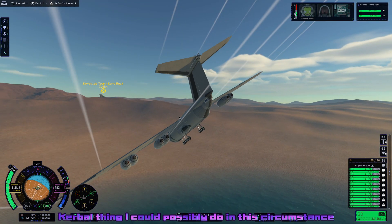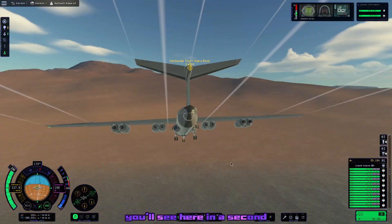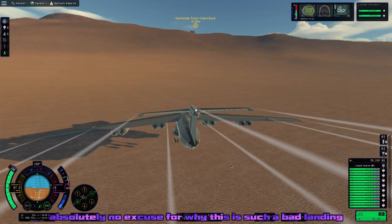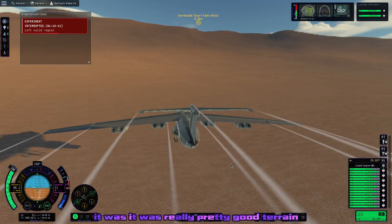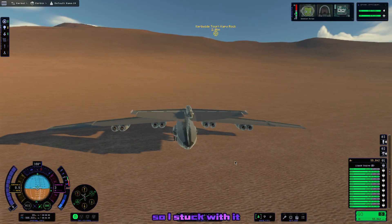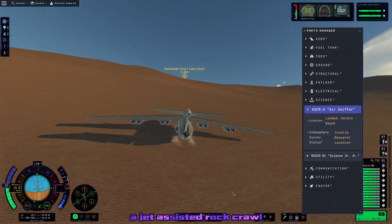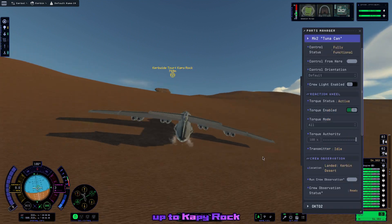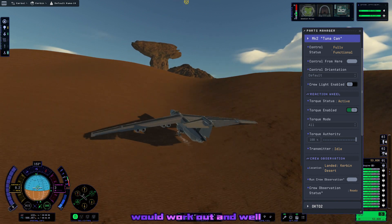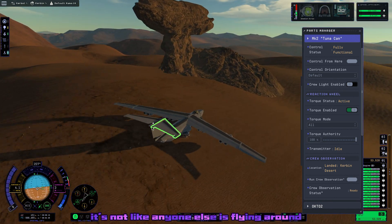And then we're going to do probably the most Kerbal thing I could possibly do in this circumstance — a jet-assisted rock crawl up to Capy Rock. I have absolutely no excuse for why the landing was so bad, but it worked so I stuck with it. The rock crawl worked out a lot better than you might think. We did lose two navigation lights, but who needs those anyway — it's not like anyone else is flying around.